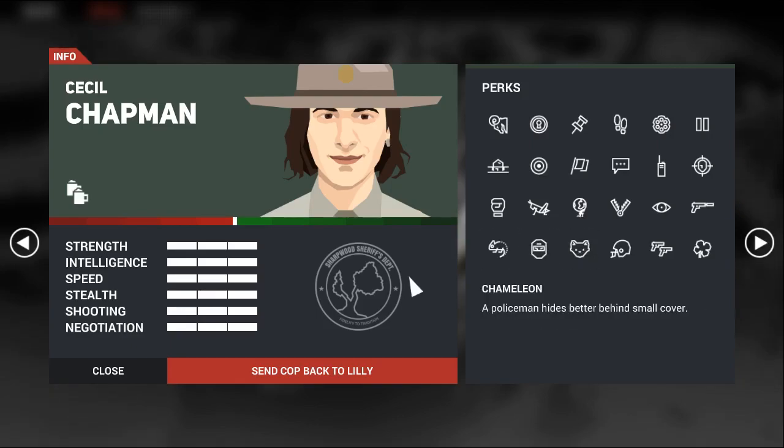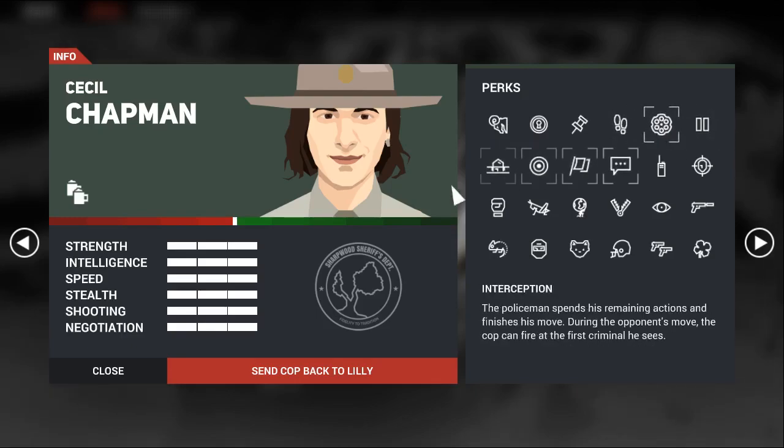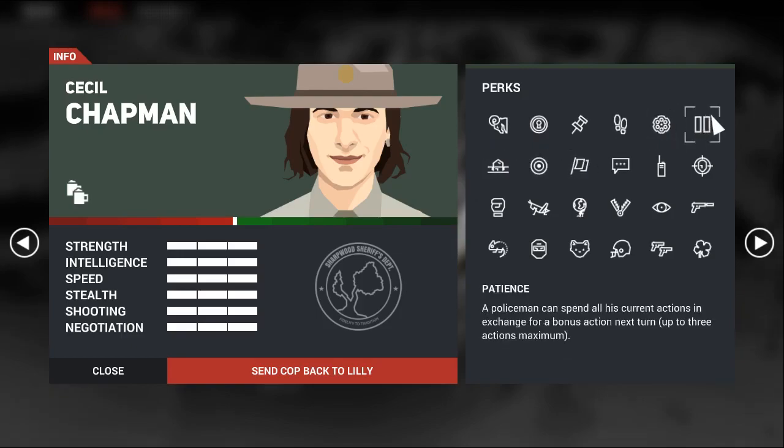The Speed tier 2 perk is Patience. Patience lets you spend two action points to gain an additional action point — so three action points on the next turn. It's really useful when you plan an assault on a room or have to spend your turn waiting for the enemy to advance. There's an alternative in the shooting tree: Interception. Both are good ways to spend your turn when waiting for the enemy to come to you. Patience can still be useful in situations where stealth isn't an option — it's not a terrible perk, just not the best choice.